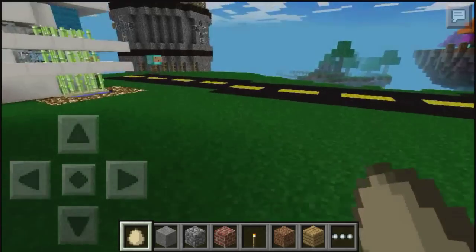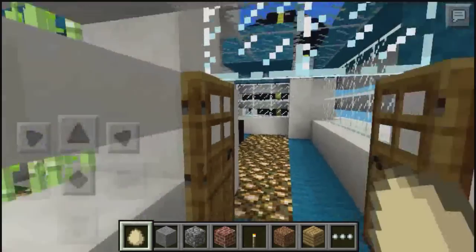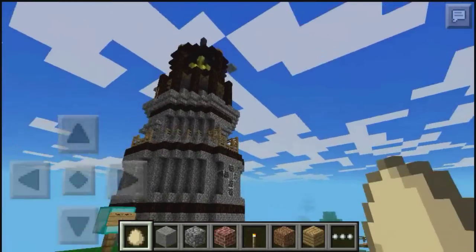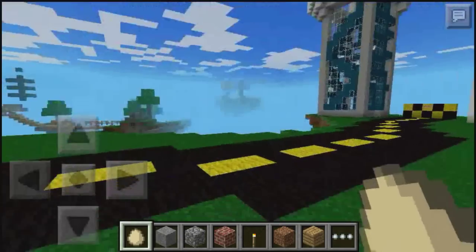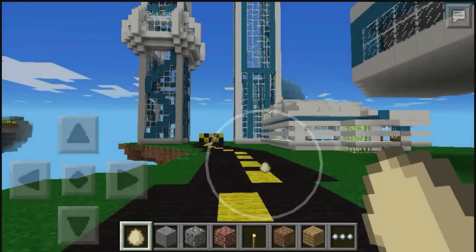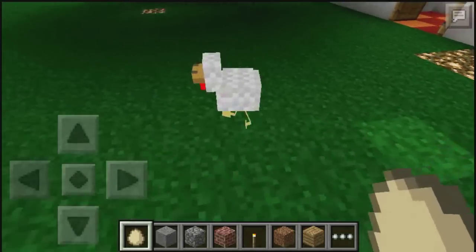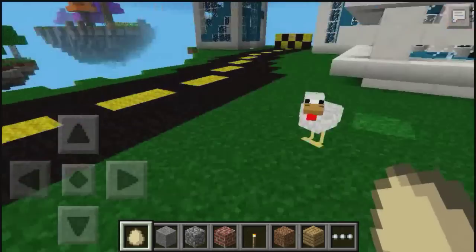I'm going to show you another fix. Remember the egg issue on Realms where it wouldn't work? I am currently on a Realms server, and if you saw my Leap of Faith video, there's the platform right there on the corner. The egg got fixed, so now you can throw it, which is really cool. Although the chickens — hi Mr. Chicken, how are you? I am your father. Don't ignore me, chicken!